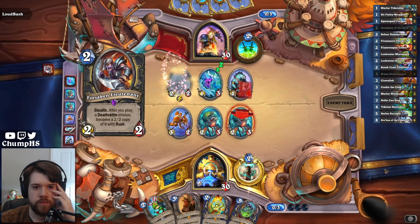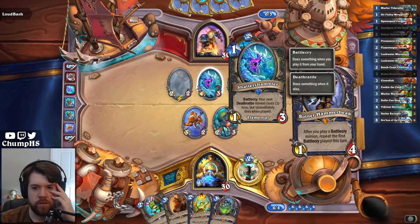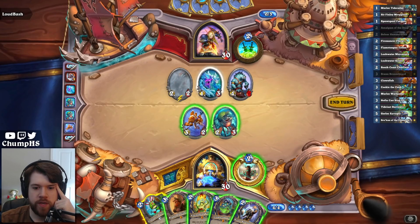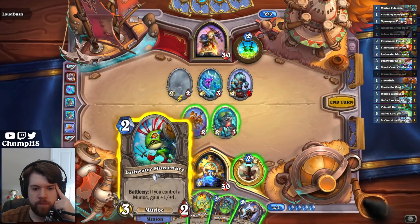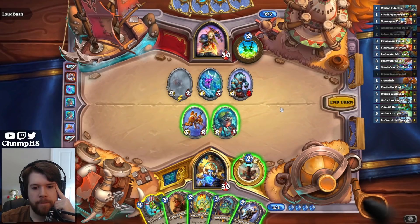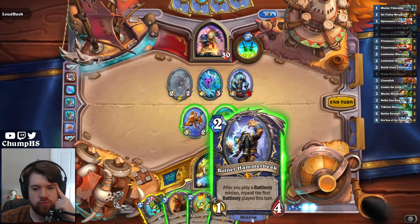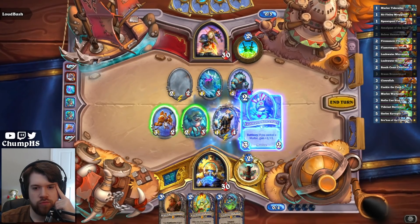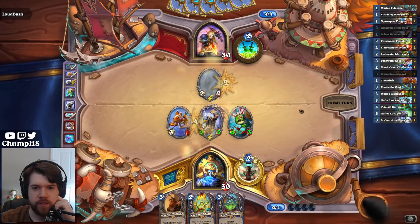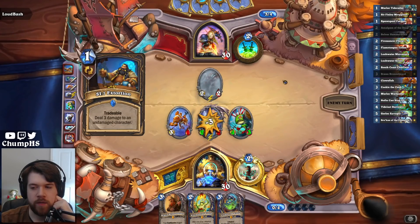Shatter Shambler — your next Deathrattle minion, so not this turn necessarily. I can take some okay trades. What if I go Bolner Lushwater Mercenary? Gives me a 2-5 Bolner — that's kind of sick. I don't think playing Firemancer Flurgle here really does much. 2-5 Bolner is kind of sick. And given that this deck is probably playing Nablemine, I think this Cookie might come in pretty handy.